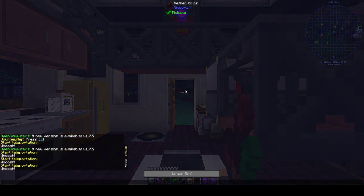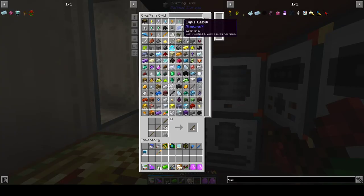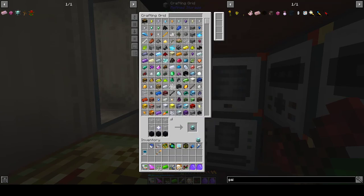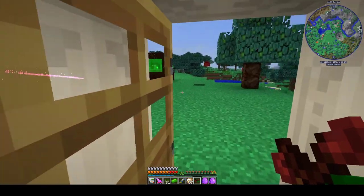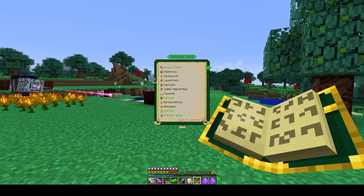The first thing we're going to do is make a beacon. A beacon just requires another star, so there we go. Now, if we look at the Lexica Botanica on the Gaia encounter...